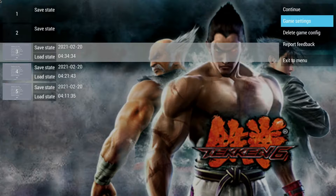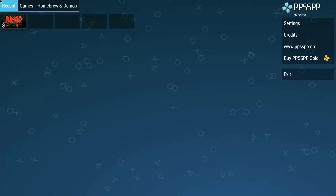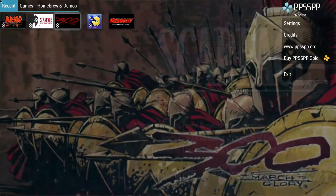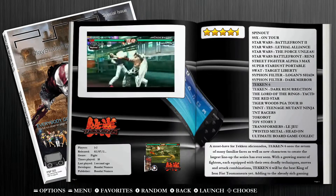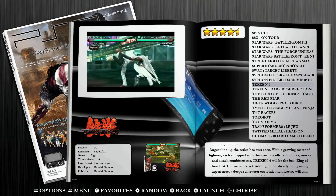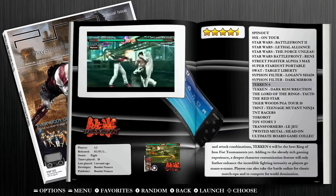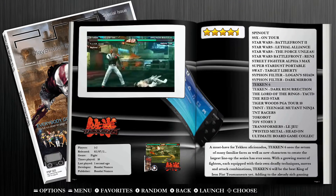In order to exit this, we are going to go down to Exit to Menu and confirm that with the X button or your corresponding button. Now we're going to move over to Exit and hit that. Just like that, we exit this emulator and we're back to our game collection page. From here, we can obviously change out into another game collection or shut down our system. We have exited our PSP emulator and we're good to go.